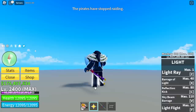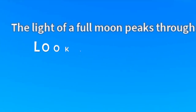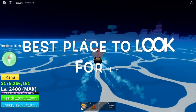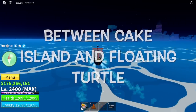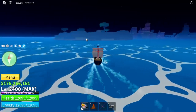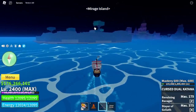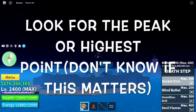Next, wait for the Full Moon. While on Full Moon, you need to look for the Mirage Island. The best place to look for it is in between Cake Island and Floating Turtle — that's proven. Once you find the Mirage Island, look for the peak or the highest point. I don't know if this even matters.